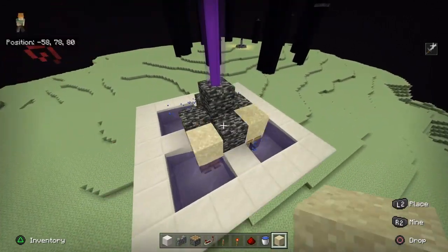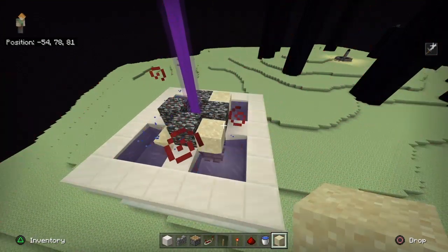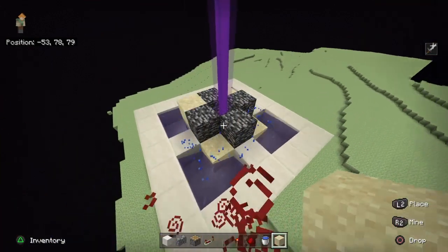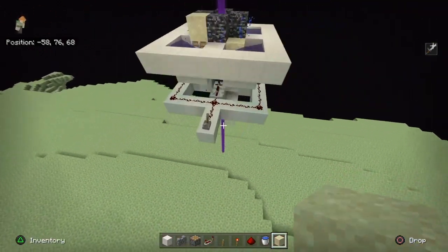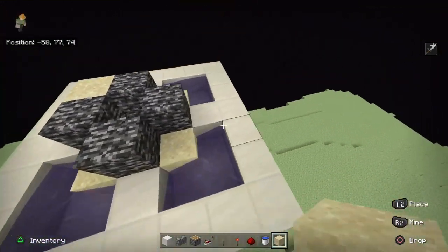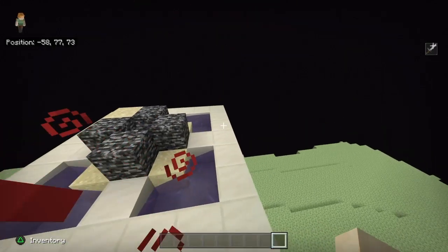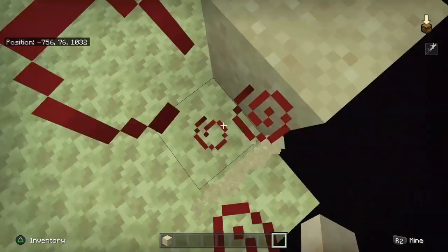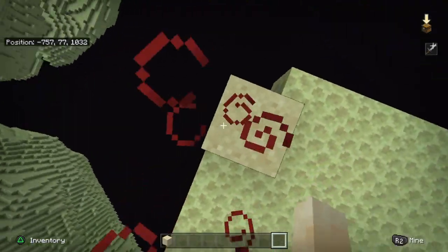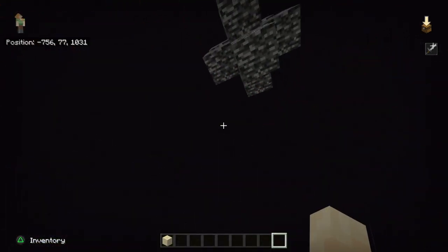Now let's get into the End. As a creator I can just remove blocks and go in, but you have to make a proper entrance — maybe remove a block and throw an ender pearl. Before you enter, make sure you turn off the farm. My inventory is empty as I go in, and all the items get teleported to me. We got 38 sand in a really short amount of time — imagine being AFK here for a long period, you'd get a lot of materials.